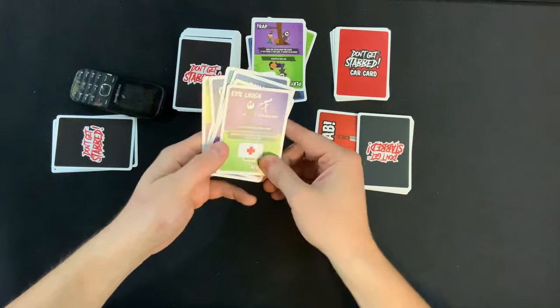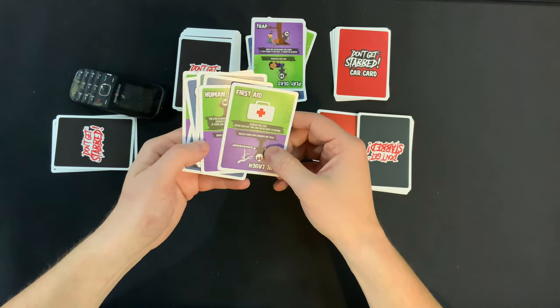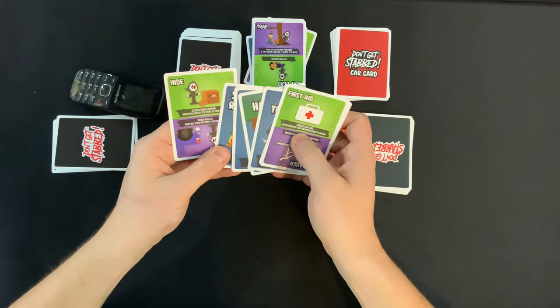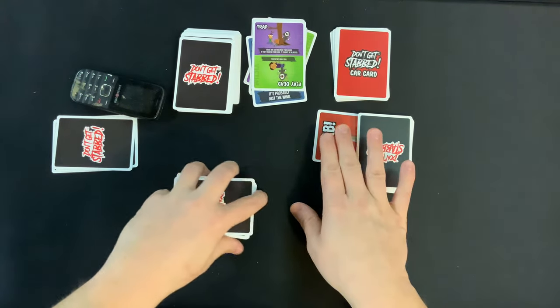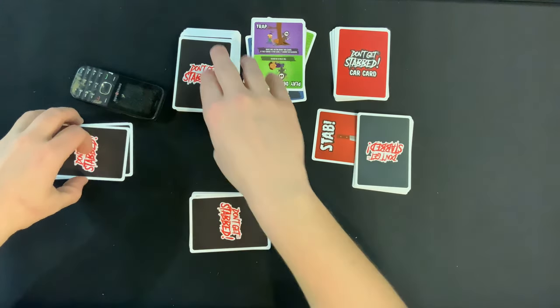The killer draws a card — first aid, removes one stab, can be used any time, and can be given to anyone. I think they hold on to that for now. They could be nice and get rid of that stab, but they're like, we'll wait until he's got two. We're good for right now.